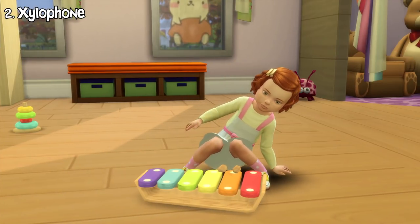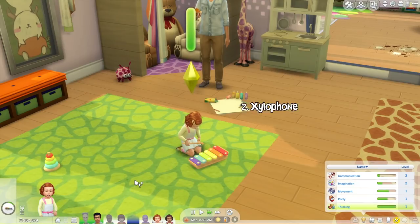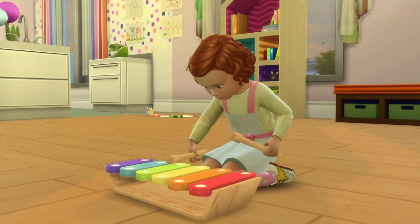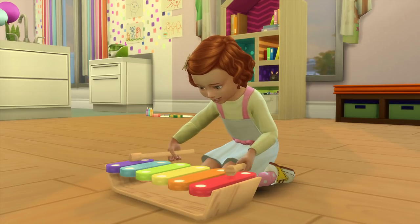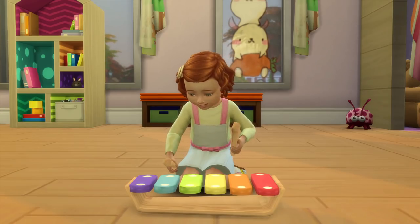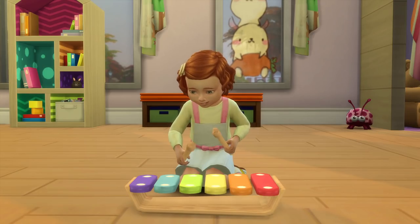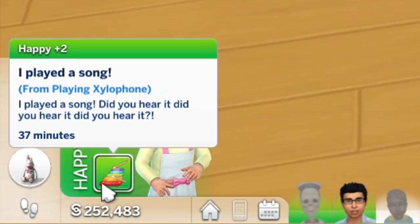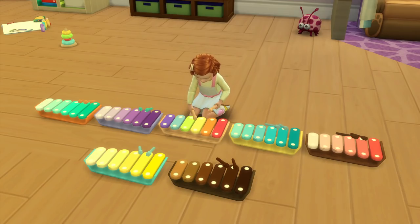Next is the xylophone. If you've played Sims 2 and Sims 3 before, you might miss this instrument because they're present in those games. This activity increases the toddler's thinking skill as well. If the toddler has level 2 or below thinking skill, they will usually play random messy tunes and obtain a playful moodlet. But as they improve their thinking skill up to level 3 or above, you'll notice more recognizable and organized tunes being played, and they will obtain a happy moodlet instead. Here are all the different swatches for the xylophone.